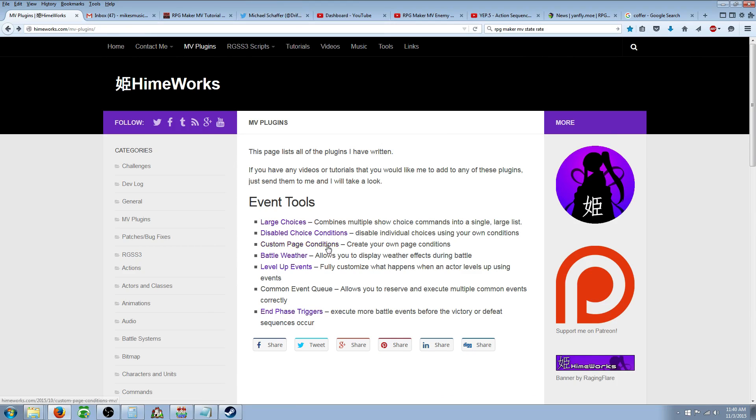The first thing you're going to need is a plugin from hemiworks.com/mv-plugins. I don't know if you guys know about this plugin author or coder, but he or she has done a lot of RPG Maker VXA scripts and now they're making MV plugins.